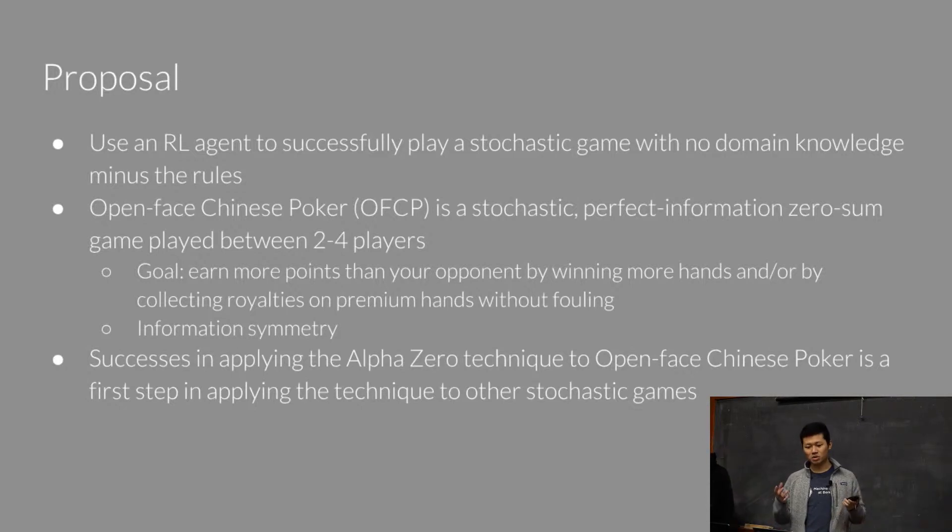What that means is basically we start an agent from scratch. It knows nothing besides the rules of the game, and we want to see if we can learn how to play the game and beat a human player like us. Some difficulties about this game is that it's stochastic in nature, and one technical challenge will be the fact that we're trying to learn from scratch.